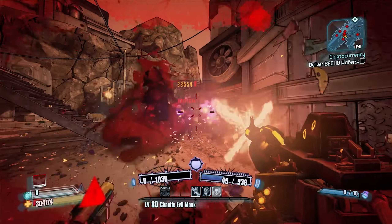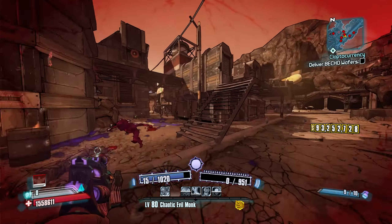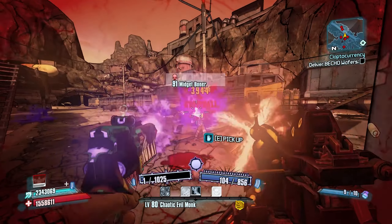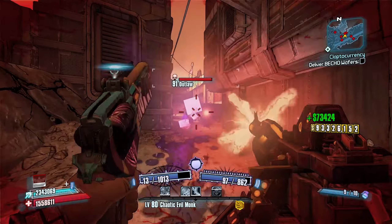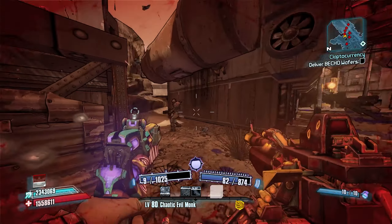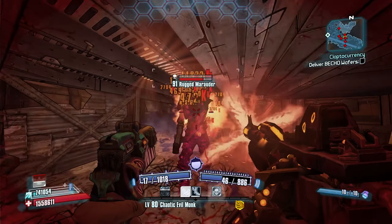Both the Sawbar's main projectiles and splashes can cause burn effects, so each shot where all projectiles connect will have a 31% chance of causing a burn effect. You can see as I'm going through here — we're just lighting these enemies up. That's the Sawbar pearl weapon guide. Pretty good one to have, definitely worth keeping in the backpack.